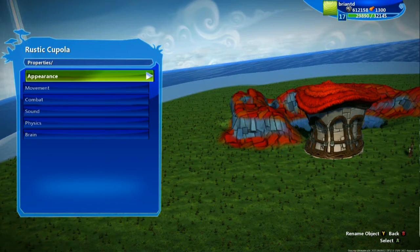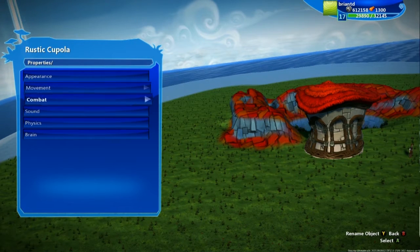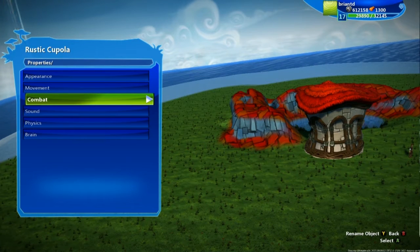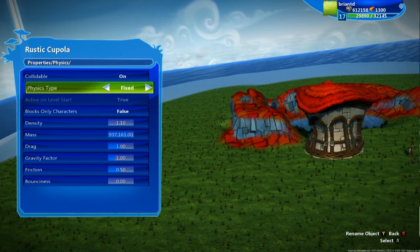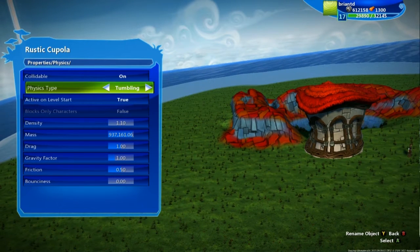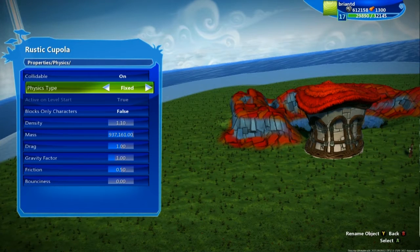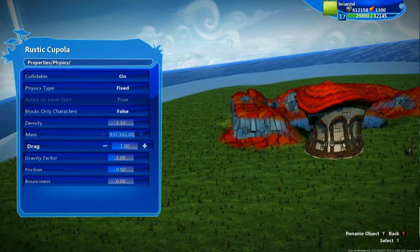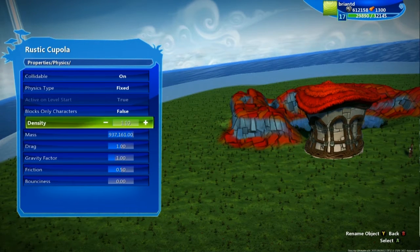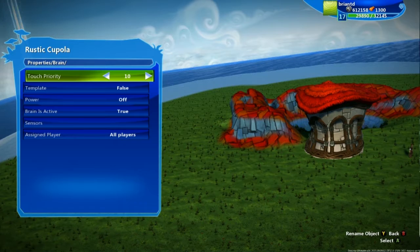Let's go through a few more things in properties besides appearance. You can set the movement speed of something — this house isn't going to be moving, so let's not worry about that. You can change the combat of an item — again, this house is not going to fight anything. Sound — this house is not going to be making lots of noises. Physics — you can change that on the house; if you want some crazy tumbling physics, you can add those, or you can make a house move around like a character. Here we want a fixed house. You can also change collidability on or off, making it so you can clip through the house or not, and change things like gravity factor and friction. Lastly, you have a bunch of brain options for your objects, which we'll get more into when we go into code and brains.